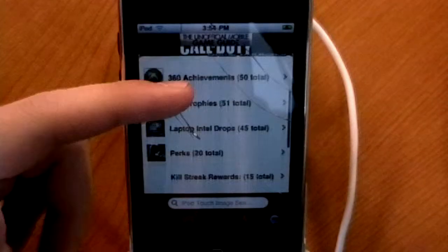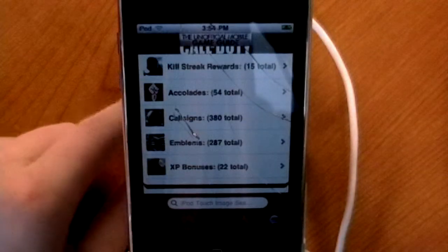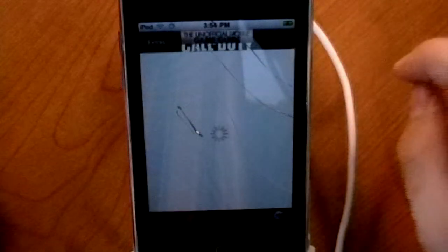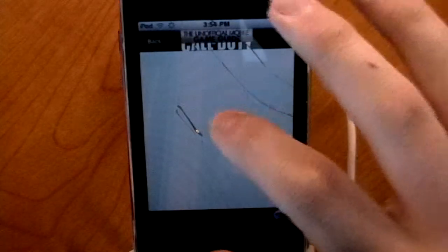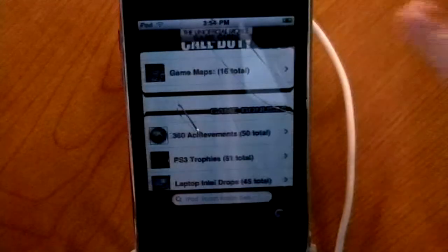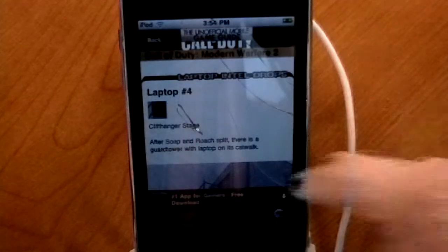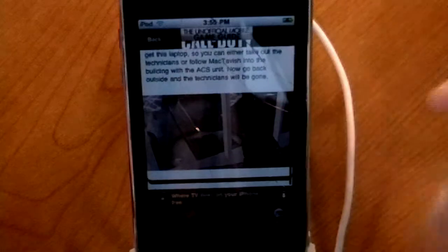Xbox 360 achievements, PS3 trophies, laptops, intel drops, perks, killstreak awards, accolades, call signs, emblems, and XP bonuses. Let's open up the PS3 trophies since we don't care about the Xbox ones. Oh — we have one more trophy than Xbox? It's probably platinum. So all this stuff gives you how to do it and also tips on how to get the trophies. Laptops and intel drops shows you the laptop, where it's located, with a little picture of it right there — that's also cool, good to know. So if you're in the location you can just look around and find it.